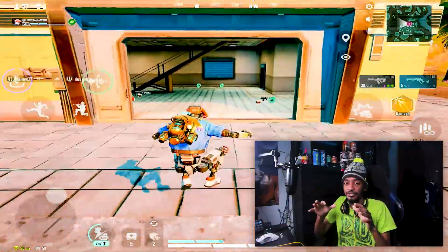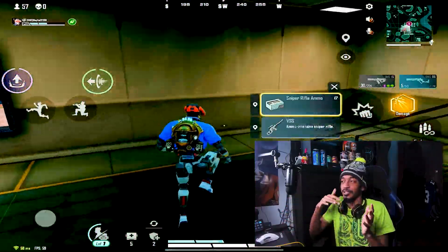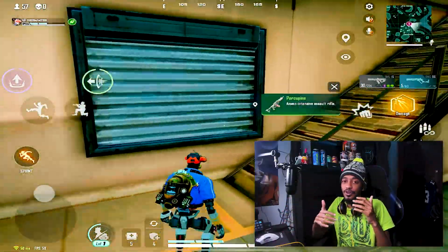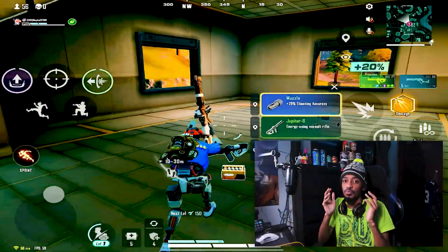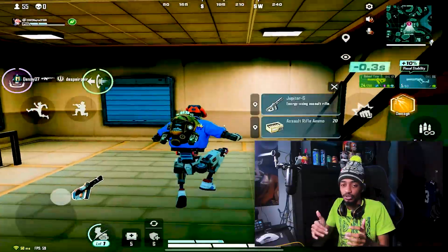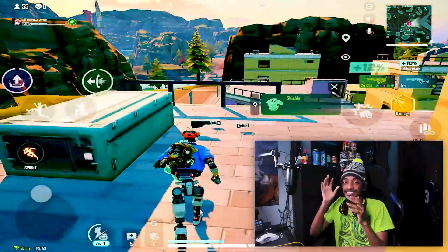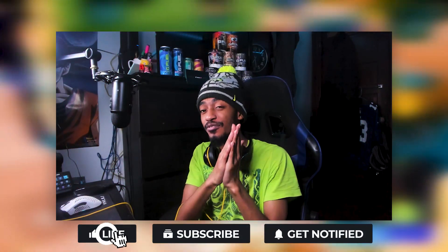What I mean by learning the map is taking the time to really get used to your surroundings. With Farlight's movement — jump pads and all that — you can easily maneuver around buildings, walls, and different structures really well, especially if you take the time to learn how to use the movement system. So when you play, study your surroundings and study the map.